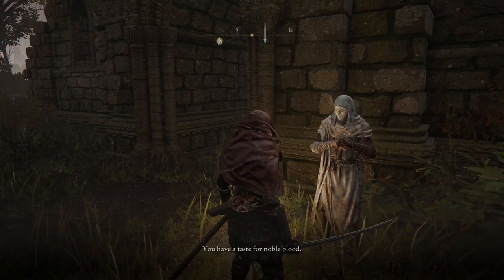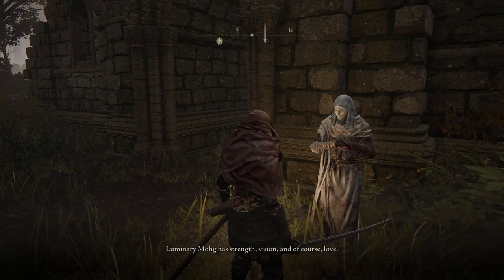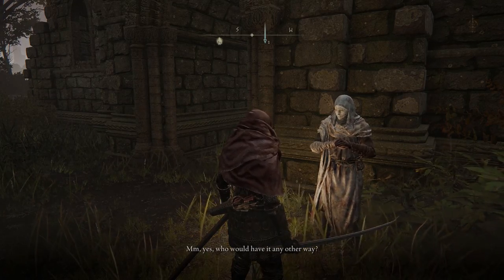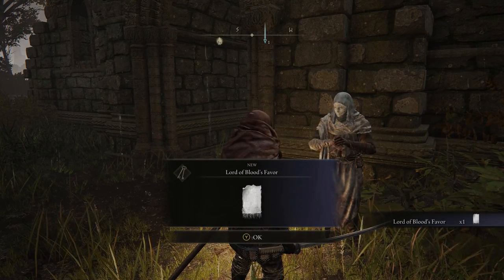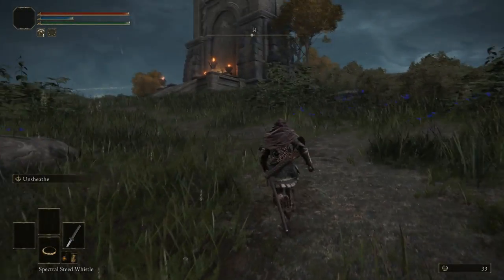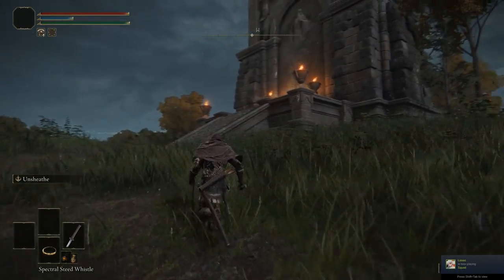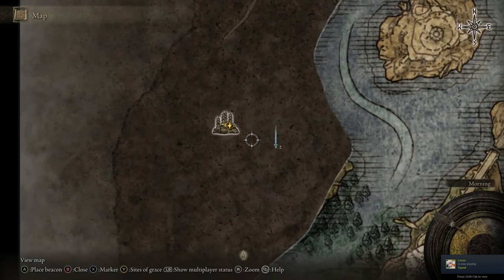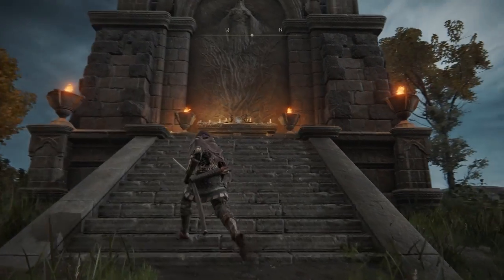Once you've done the invasions three times, you're going to go talk to the White Mask NPC again. He'll give you the Lord of Blood's Favor, which is basically a piece of white paper. Then you're going to go to the Four Belfries, which is on the west side of the map, around where the Blood Rose Church is. You're going to go to the Blood Rose Church, travel west and then south a little bit, and there should be a way for you to get on top of the mountain.